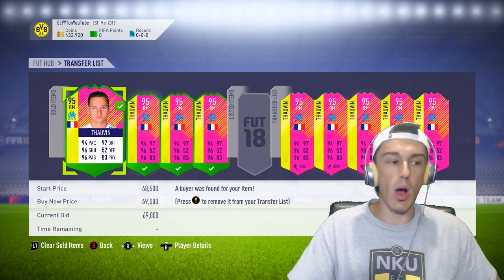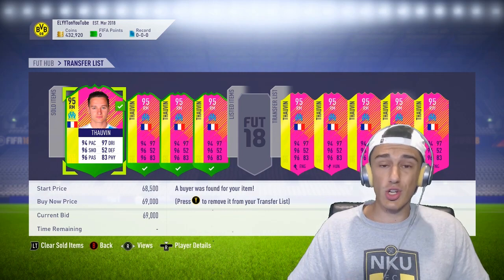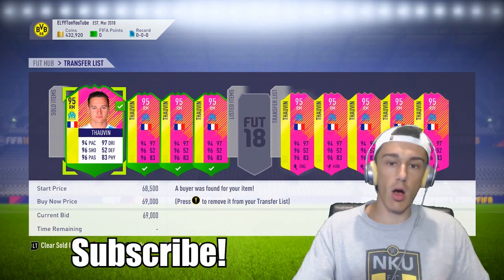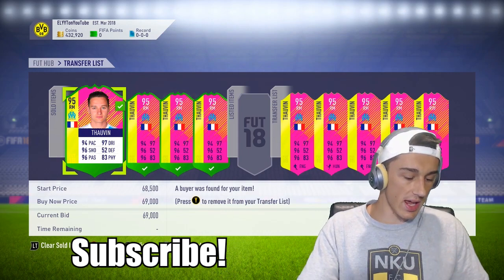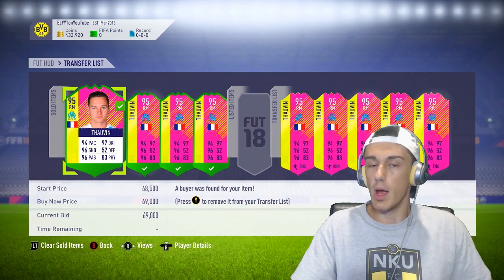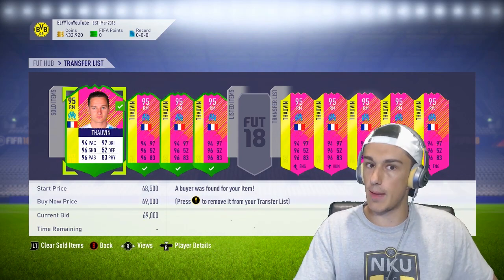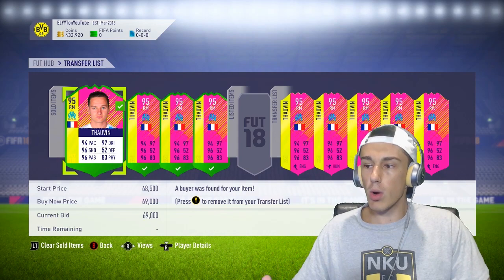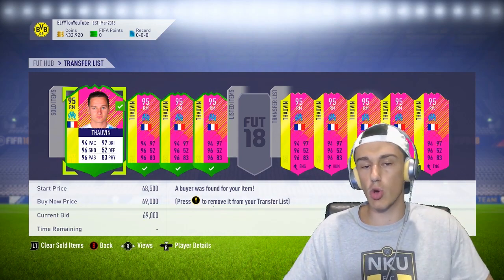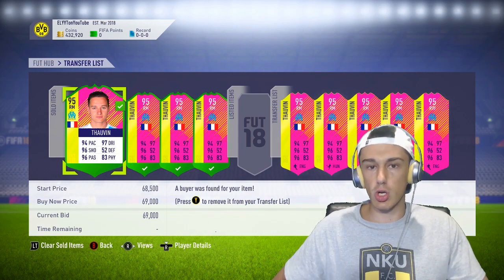If you guys saw my last video, I talked about ways that you can get from zero up to like 300,000 coins on just the web app right when the game is released — through catalog, squad building challenges, daily objectives, sniping, all of that stuff. So if you haven't seen that video it will help you out a lot, because that's kind of step one and then this video will be step two. We're going to be using those coins that we got from the first episode off of the web app and investing those into certain cards.